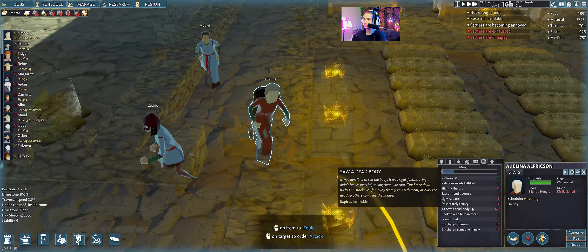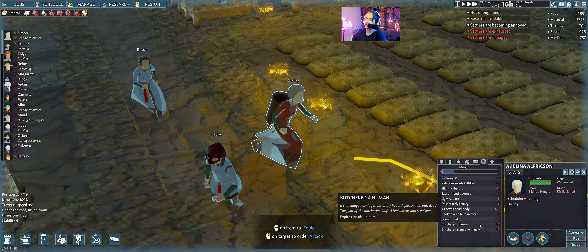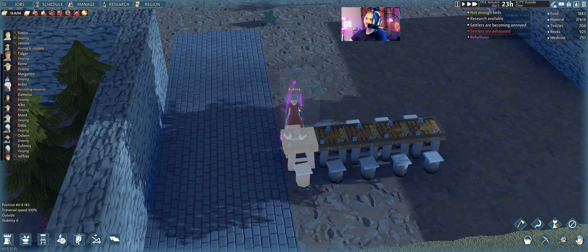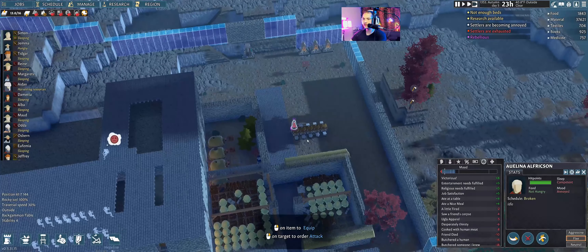She's unhappy — desperately thirsty, saw a dead body. You're about to be dead pretty soon. Your friend died. She butchered a human — butchered someone she knew. I didn't know that was in there. Maybe they just added that. I think they may have added some more debuffs. That lasts a long time. She had so many positive mood buffs — such a waste of your talents.